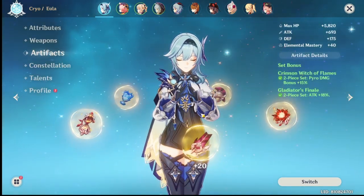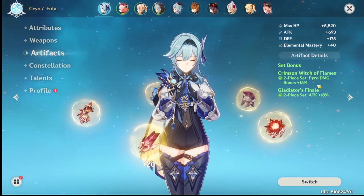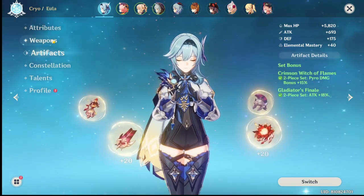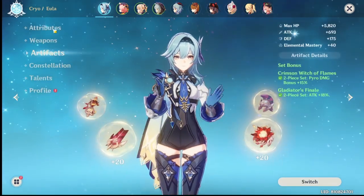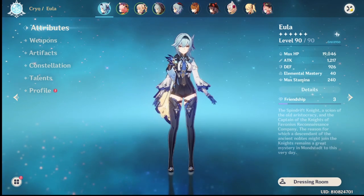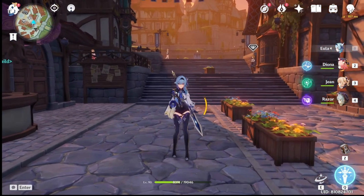I still don't have any artifacts for her — I have the Witch of Flames set, and she's cryo, so I have a pyro set on her. It's still a mess. I can't follow up with all the other people's videos, but I'm just happy I got Eula's weapon.